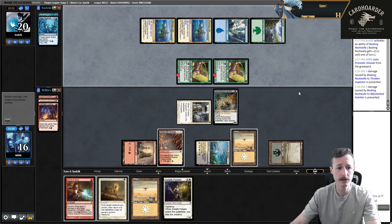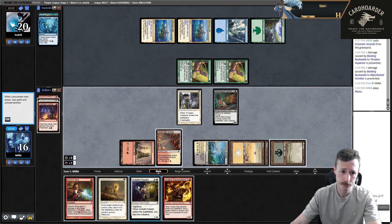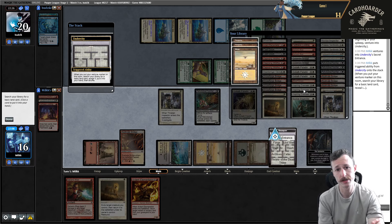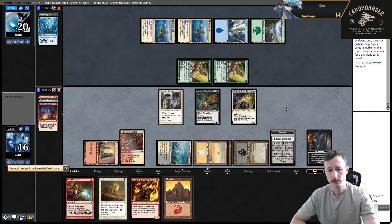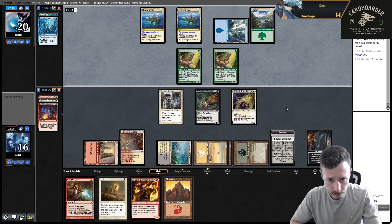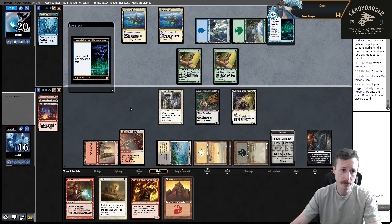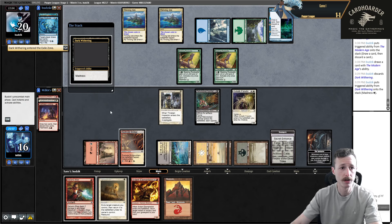They basically paid four mana to get one of my Strands, which is not even that bad for them. But now I'm going to get to resolve Paladin and have Ephemerate up for it. And Elementalist - that's sick. Paladin. I guess just no attack - I don't need to. I just don't want any weird bounce stuff to happen. I don't think there's any need to attack. Still have Strands up. That's one thing I like about this brew so much - the Boros Initiative brew, basically, is initiative and Monarch plus Strands is such a good combo.